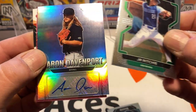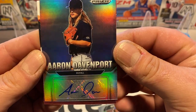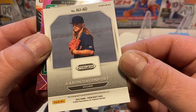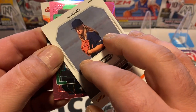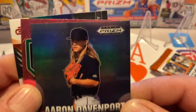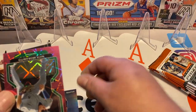JR Ritchie. And here's an auto — first pack! Aaron Davenport. Duval. It's a sticker auto. Don't know anything about him — don't know if he's a high schooler, college, what. But he's got some long hair. We've got an autograph, so cool. We'll sleeve that up.